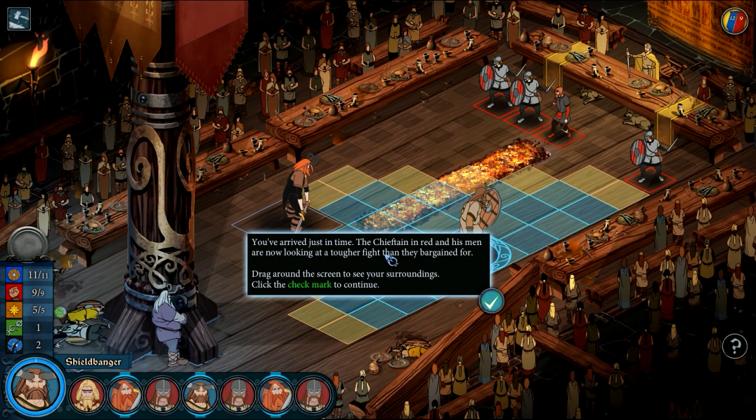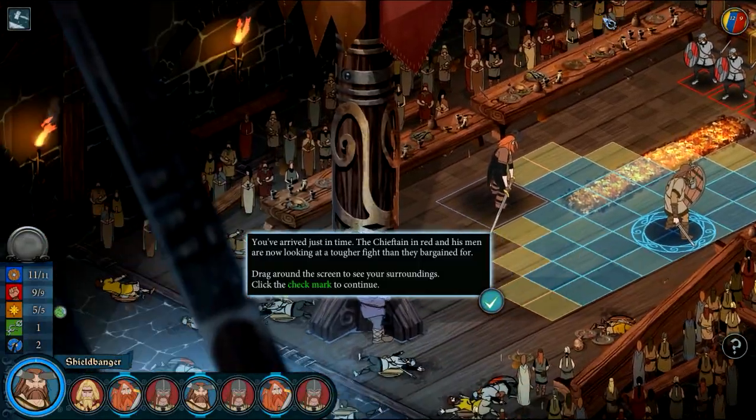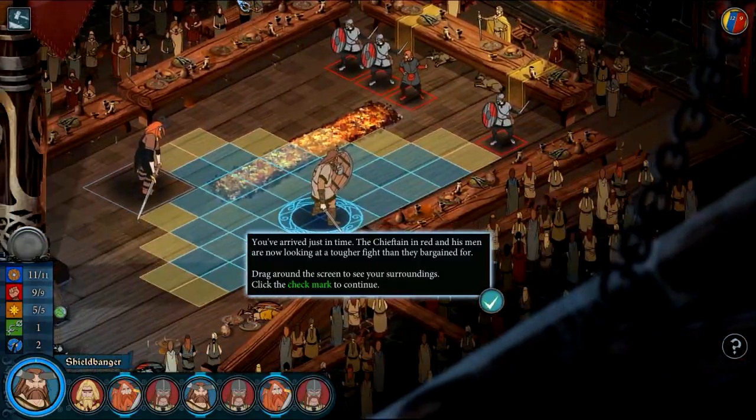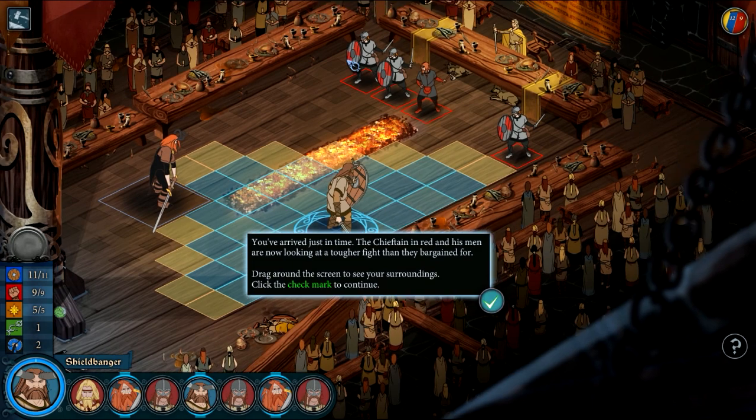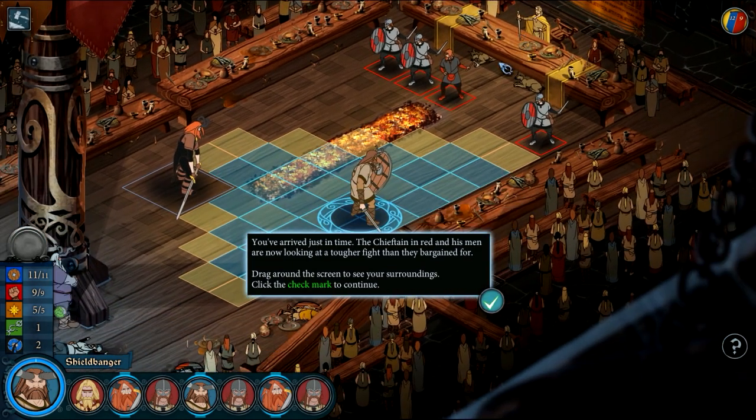You've arrived just in time. The chieftain in red and his men are now looking at a tougher fight than they bargained for. So basically the plot of this game is the sun has stopped in the sky and no one knows why. And now we're fighting.